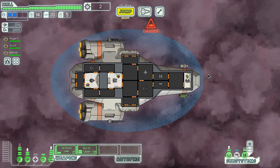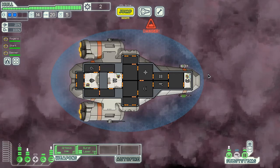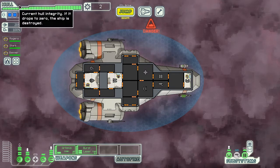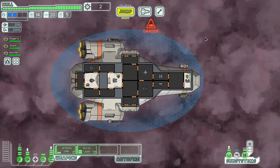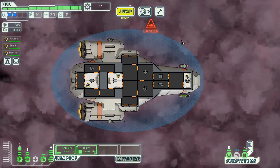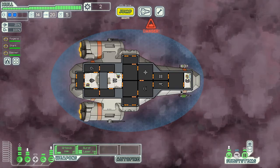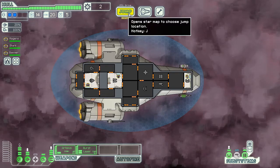Hello everyone, my name is JSMatthews and we are back with a little more Faster Than Light. Last episode we left off, we have a pretty solid run going here. Our supplies and our health are looking really good. We got shields upgraded to level 2, which is fantastic. We're still stuck with our base weapons. I had to pass up a Flak 1 and a Burst Laser Mark II, which would have been awesome. But right now we're looking okay. Everything's going well.